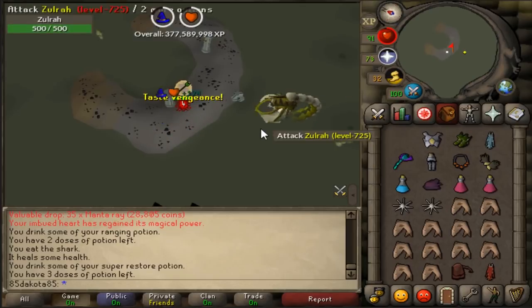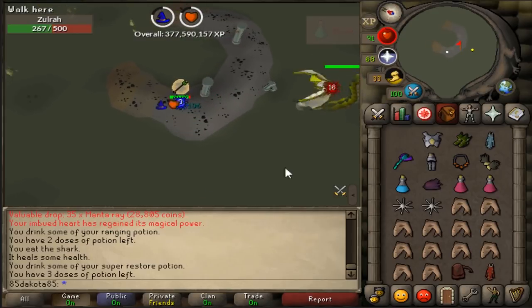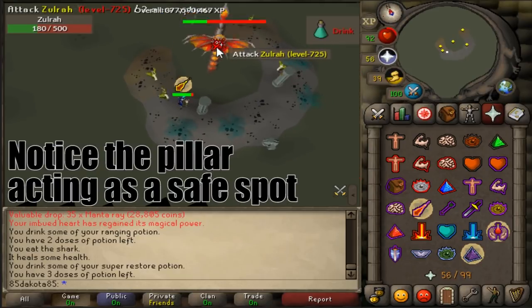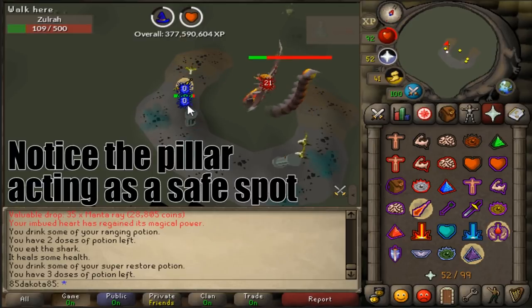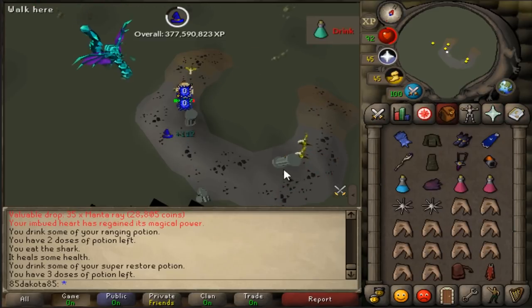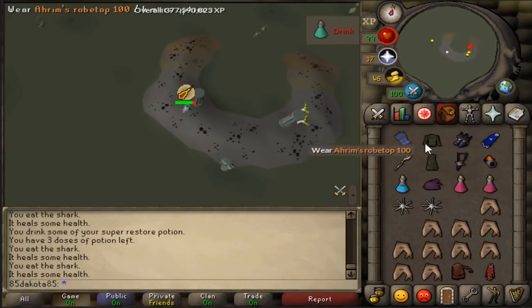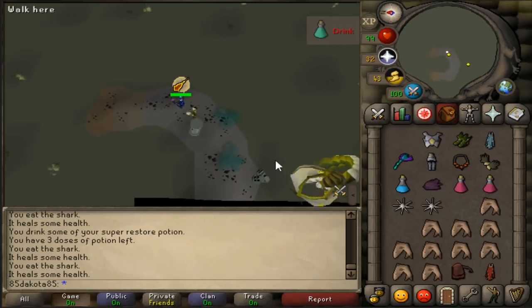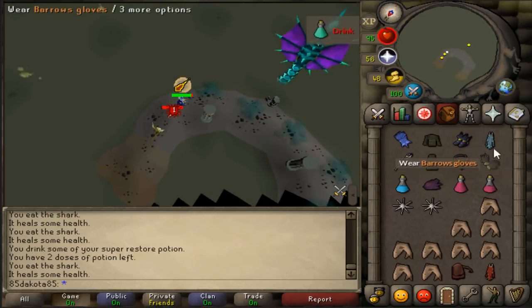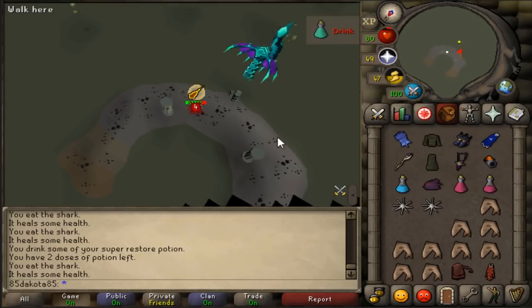Now we have the Range Zulrah that shows up in the south spot. This Zulrah is going to attack you, so turn on Protect from Range and attack it with Magic. Once it begins to spew a few eggs, you can switch your overheads over to Magic and keep attacking with Magic. Next, he will be a melee Zulrah in the middle, so you still use Magic attacks with your overheads on Magic because the Snakelings will likely still be attacking you. You're about to have a Mage Zulrah right next to you, so switch over to Range gear, put on Protect from Mage, and be ready to use some Vengeance. This is usually a pretty good time to get some good Vengeance damage. Then you'll be running all the way across the arena and switching over to your Mage gear. The next green Zulrah will not attack you, though you don't have to protect from Range.